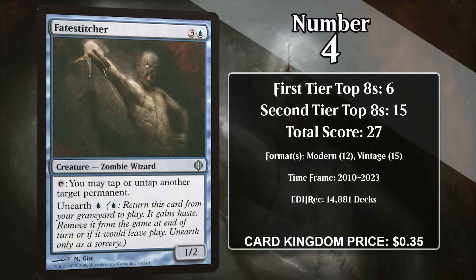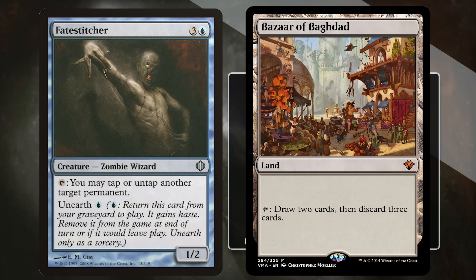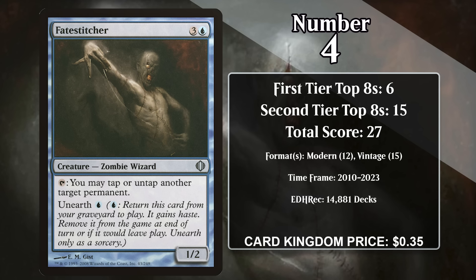At number four, it's Fate Stitcher. For three generic and a blue, it's a 1/2 that you can tap to tap or untap another target permanent, and it has Unearth for one blue — meaning you can pay that cost when it's in the graveyard to put it on the battlefield with haste and exile it at the beginning of the next end step. It feels pretty bad to cast for four mana, but being able to bring it back to twiddle something for only one blue is pretty sweet. It didn't see any play in Standard or Extended, so the first format it ever saw play in was Vintage. Since 2010, it's been seeing play in that format in decks that use Bazaar of Baghdad — it synergizes amazingly well because you can pitch it to the Bazaar's activated ability, then unearth it and use the Bazaar again. When you combine this with Dredge, you can throw a huge chunk of your deck into your graveyard and win with free recursive creatures. It is also seeing play in Modern, where it's gained most of its points in Jeskai Ascendancy decks.